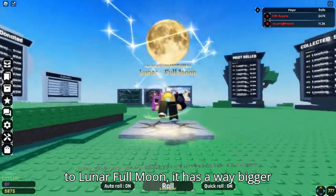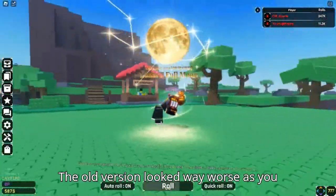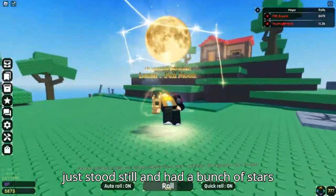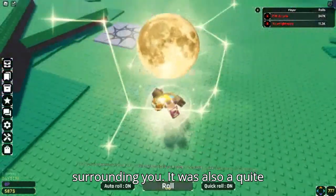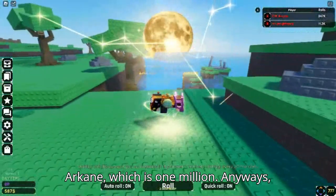Moving on to lunar full moon — it has a way bigger moon and the player now starts floating. The old version looked way worse, as you just stood still and had a bunch of stars surrounding you. It was also a quite small aura and not eye-catching, unlike arcane which is one million.